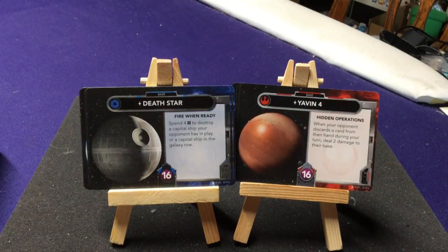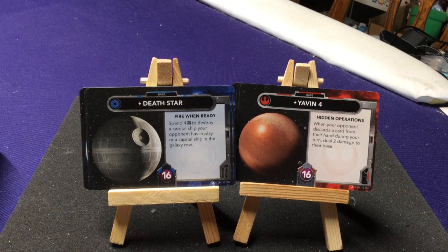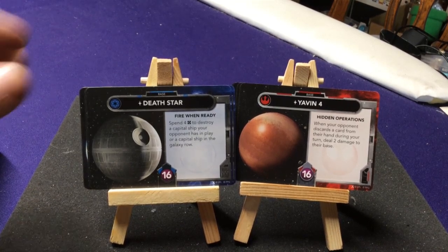Our last two bases: the Death Star — Fire When Ready: spend four resources to destroy a tactical ship your opponent has in play or a tactical ship in the Galaxy Row. And Yavin 4 — Hidden Operations: when your opponent discards a card from their hand during your turn, deal two damage to their base. If your opponent has a lot of capital ships, Death Star is great. If your opponent has a lot of stuff and you can make them discard, Yavin 4 will be very powerful.